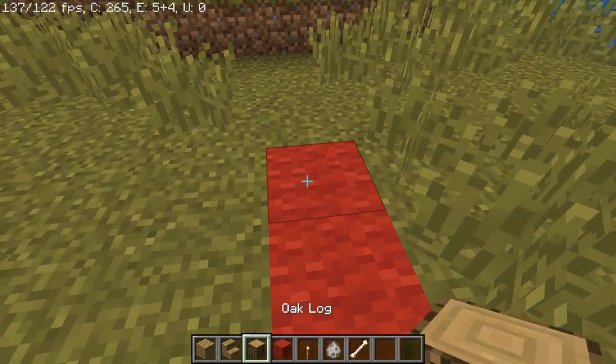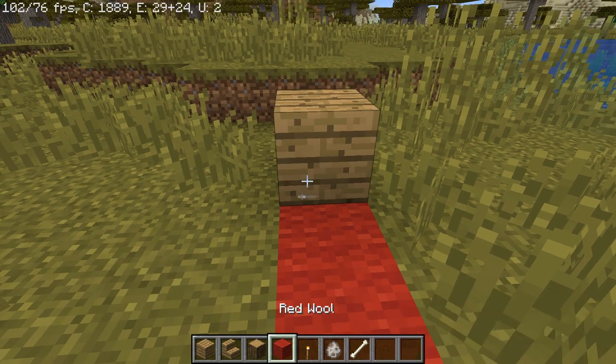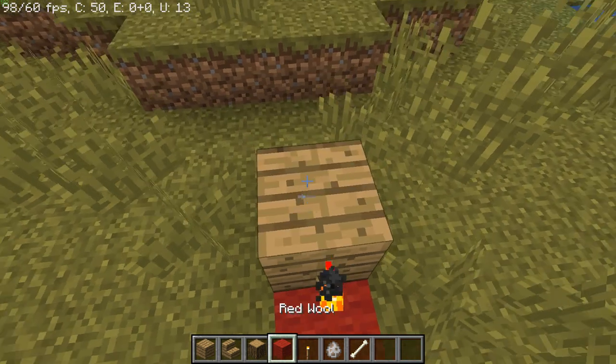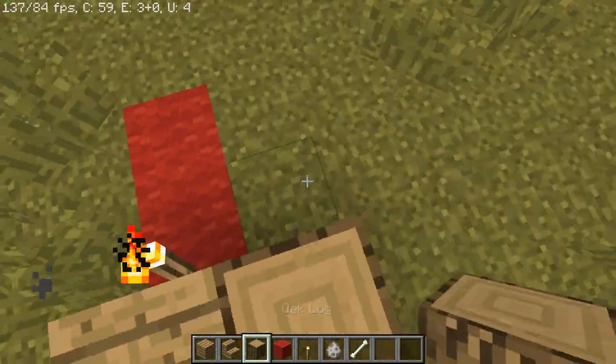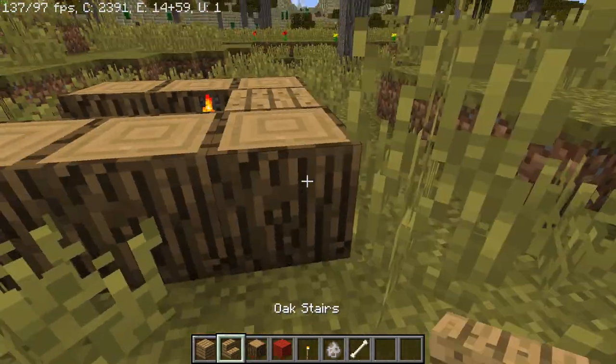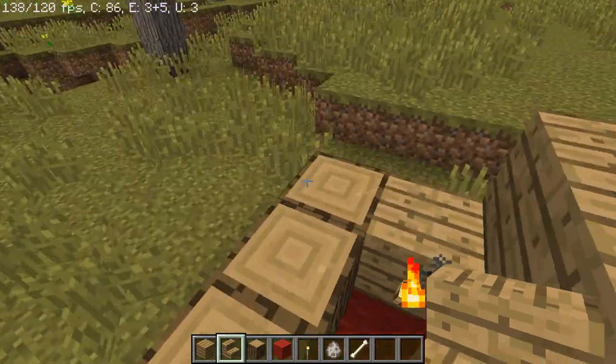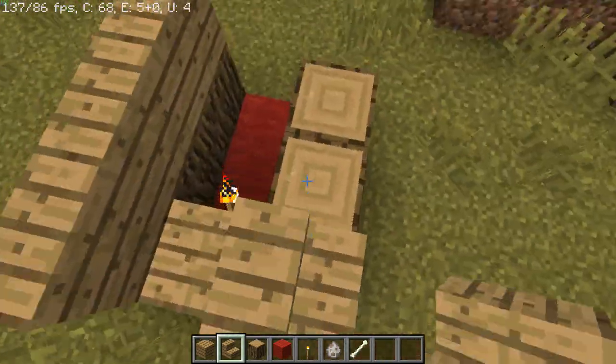The first thing you do is dig two blocks down for some red wool and put red wool there. Then put in some oak planks and put a torch here. After that, put in some oak logs right down here. Then put in some oak stairs — this is set to look like more of a house.